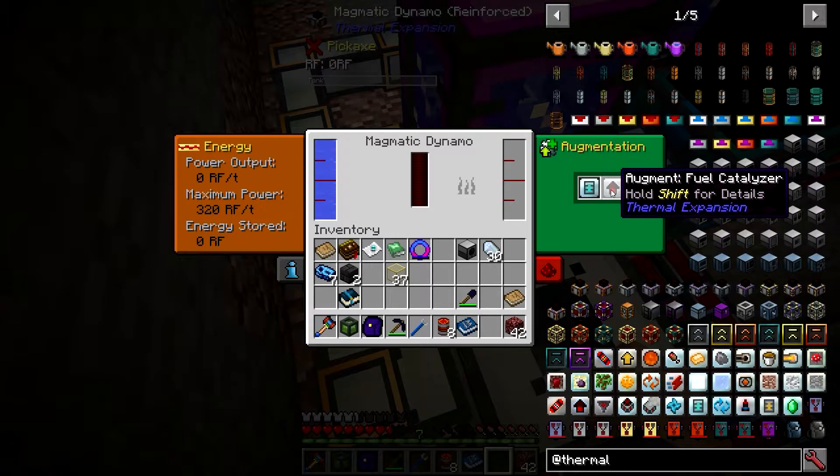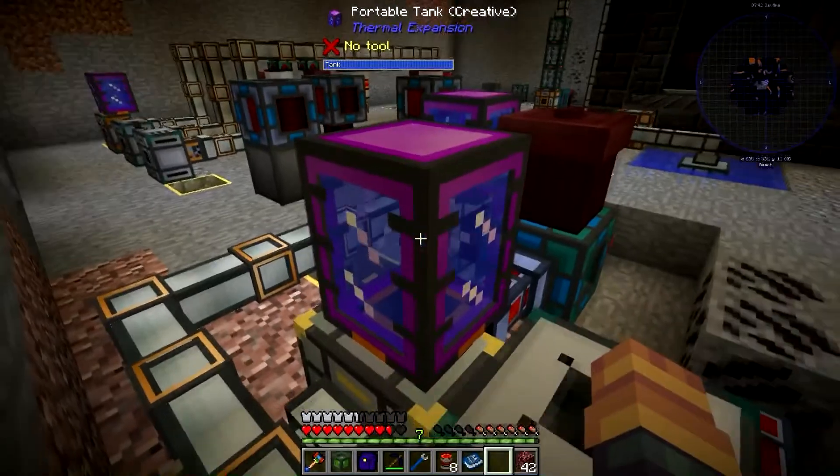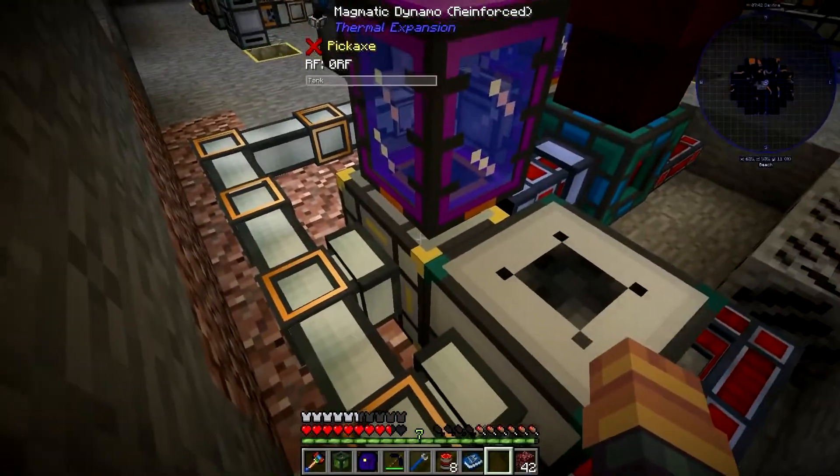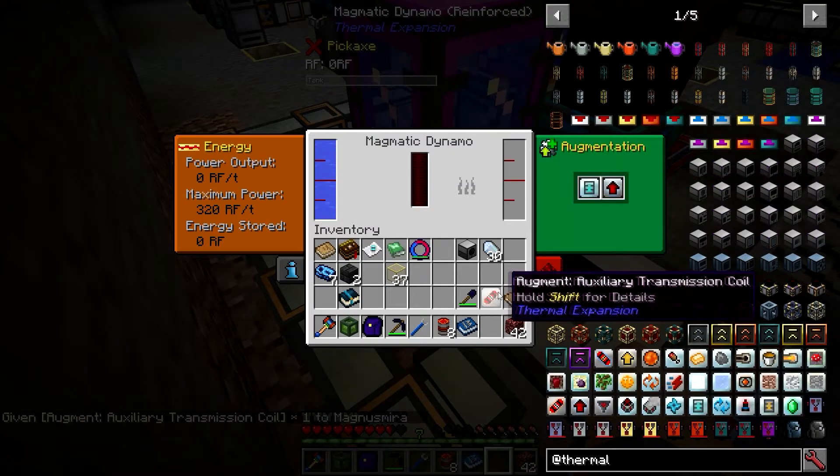I use the fuel catalyst because I want the maximum amount of power out of my fuels. You can use the other specialization if you want — it will give you 50% more power. I personally prefer this one.